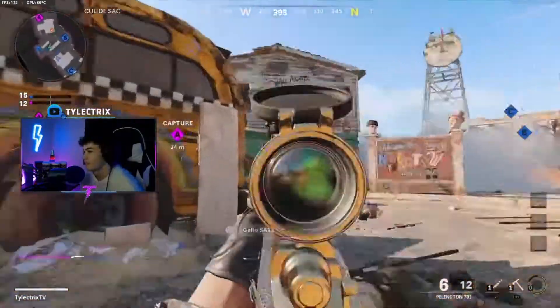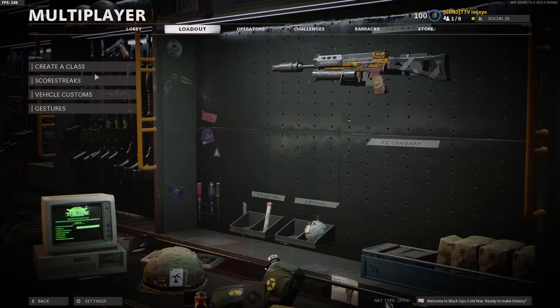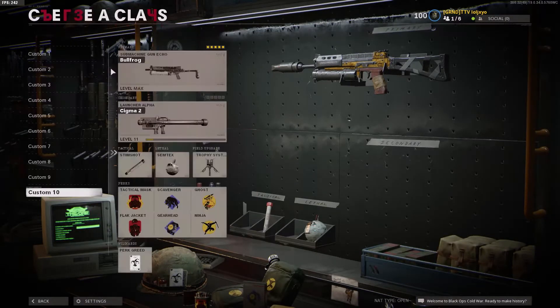Alright guys, so today we're going to be showcasing the Bullfrog. This gun is very slept on in Cold War — it's actually really, really good. The downsides are probably the damage and the time to kill; it doesn't compete against an MP5 or AK-74. But this gun has lots of ammo, low recoil, and the movement is really good with it.